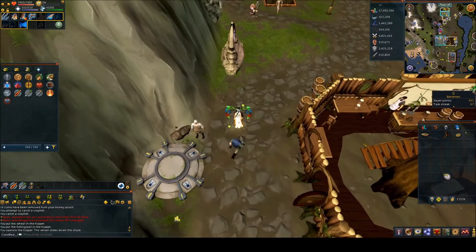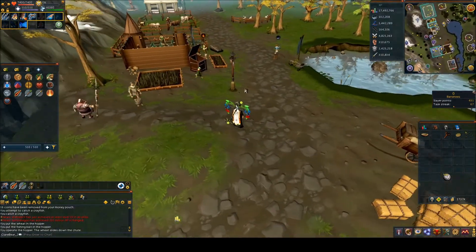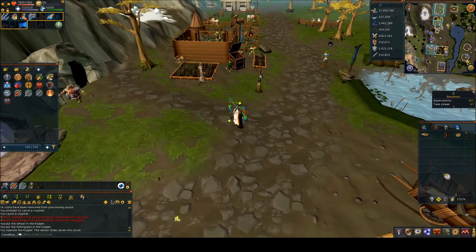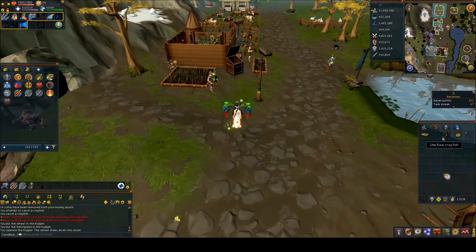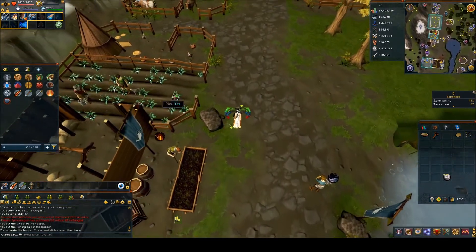Next, go to your northeast to a little lake and catch yourself a raw crayfish if you don't have one already. Then go to the flax field just nearby and watch the cutscene.